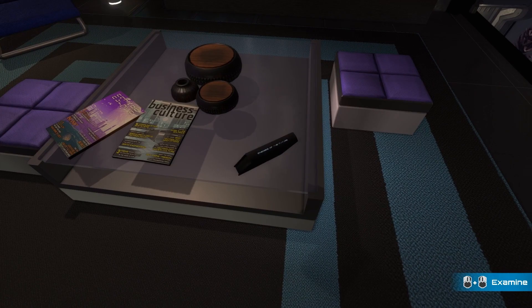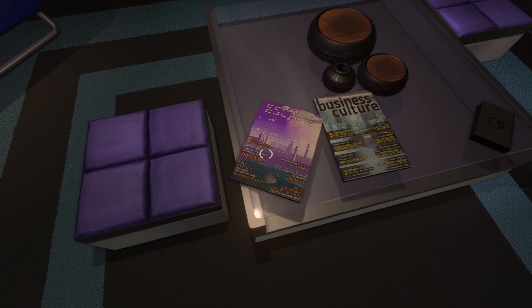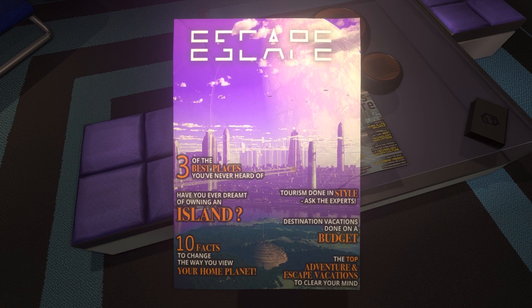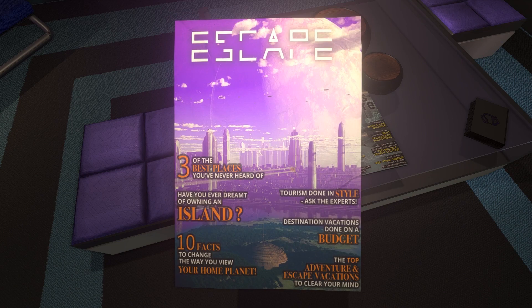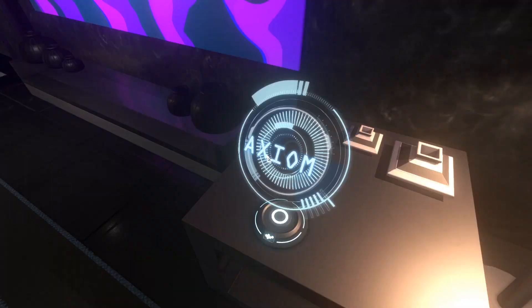Enemies of the Future. Business Culture. What the Aspile Psi Prime Mission means for other space engineering firms. Just reading. Escape — three of the best places you've never heard of. Ten facts to change the way you view your home planet. So it sounds like people are freely living in places other than Earth — 'your home planet'? Yeah, this is like Mass Effect level advanced.